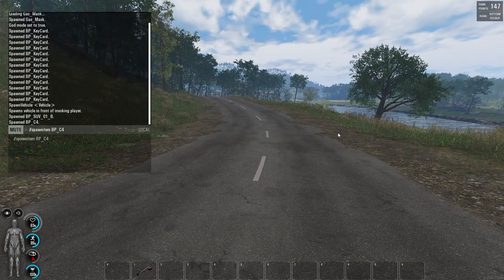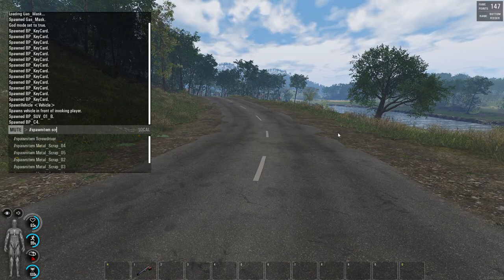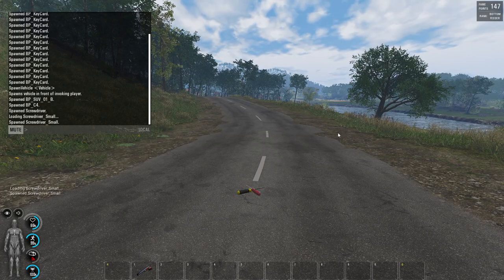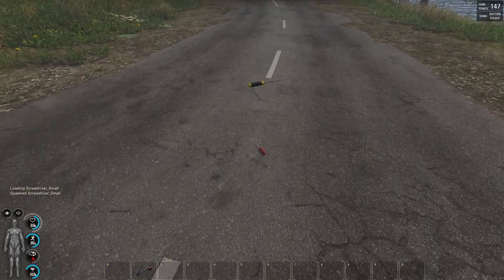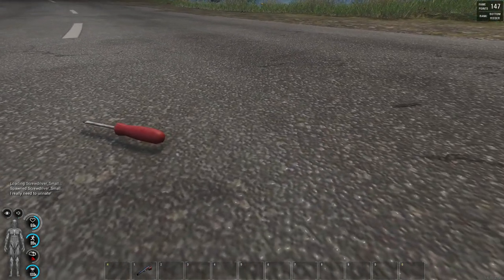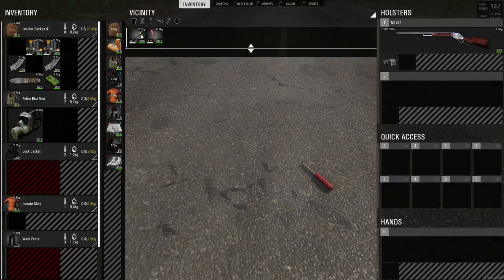Now, since there's going to be so much lockpicking around, a new screwdriver has been added into the game — and it is not the big one, it is this one: the small screwdriver. It has five uses. It's going to be more common around the map, not like the other one with 40 uses — this one has just five uses.